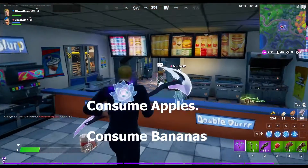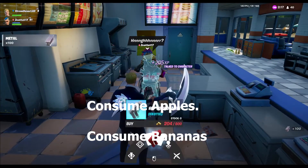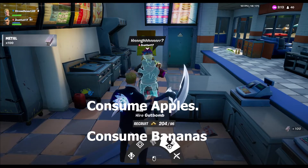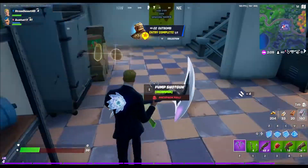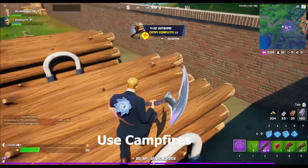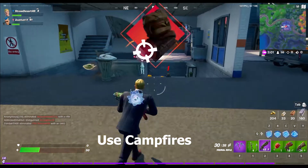Consume apples: 250 total. Go to the Orchard, grab a lot of them, and sit in the storm. Consume bananas: also 250 — a little harder, but searching food boxes should help. Use campfires: 150 total — stoking a campfire counts as using it.